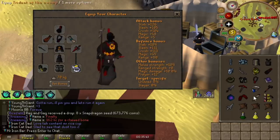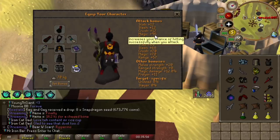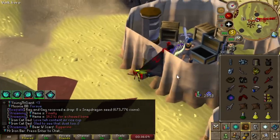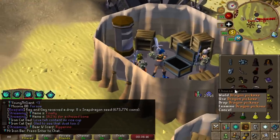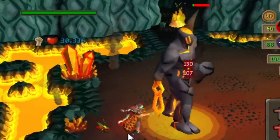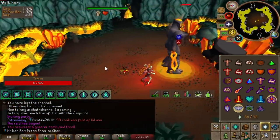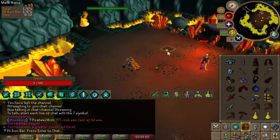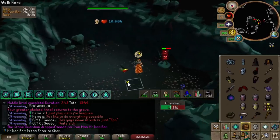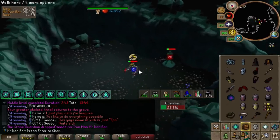Let me show you guys my new mage setup. I gained about 20-something magic accuracy. With the Zamorak might, it should modify it by a lot — and the Dragon pickaxe upgrade as well, very nice. Oh my god, 130! Holy shit, that was insane — 130, 127. There's the Elder Maul action, boys. 103. That's crazy, man.